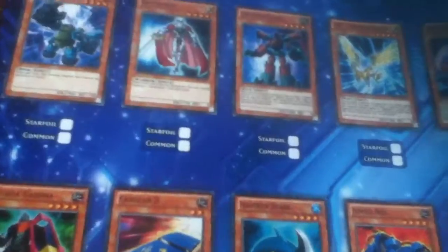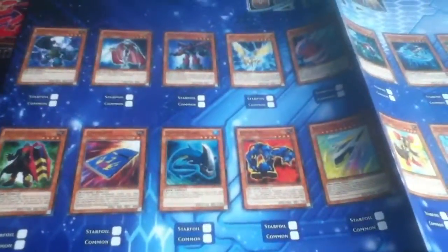You also get this — what must be a checklist. So what we have is it just goes through all the cards. I've only bought one Star Pack before, and in that I got this guy in Star Foil, which was really nice. That's obviously like the best card in the set, most likely.